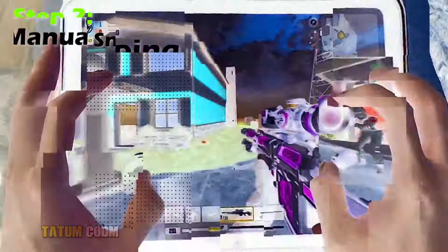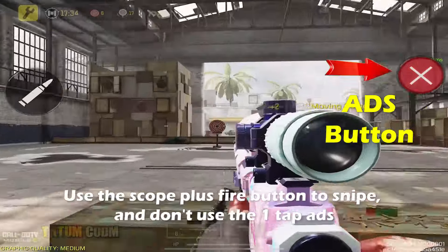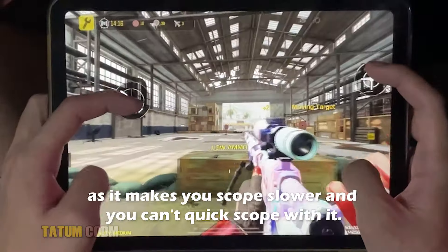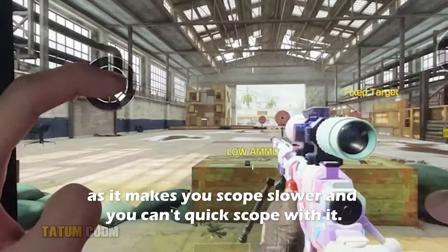Step two is to use the manual way of sniping. Use the scope plus fire button to snipe, and don't use the one-tap ADS, as it makes you scope slower and you can't quick scope with it.